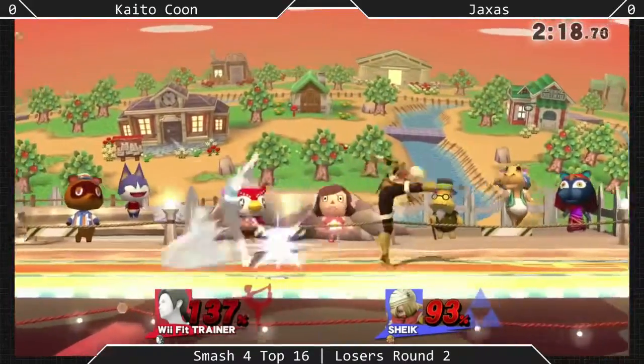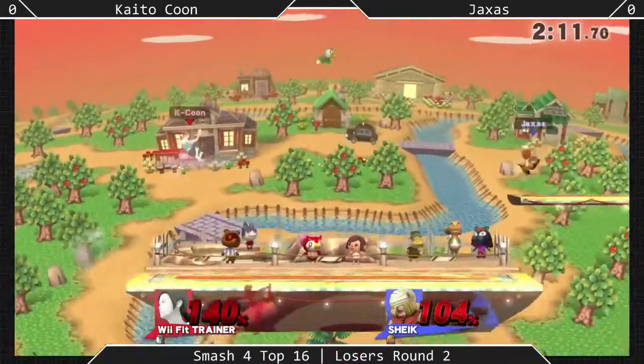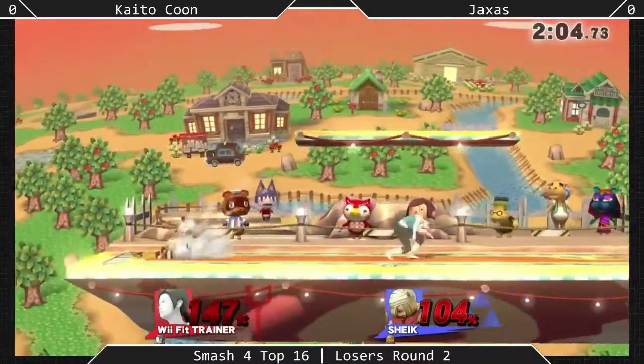Kaito-kun gets the perfect shot on Bouncing Fish, but Bouncing Fish is still safe for some reason because Sheik is dumb. We were discussing this earlier — basically Nintendo just said, alright, we need a character where we just check all the boxes. Okay, Sheik. Got them all.